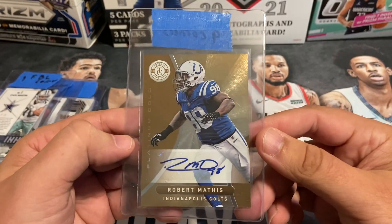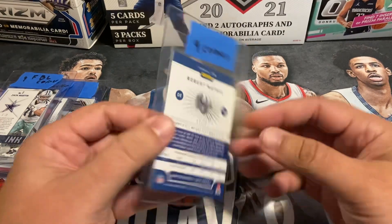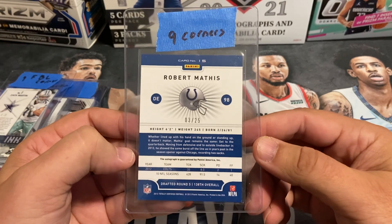Robert Mathis from Certified 2012 — this is a gold parallel numbered out of 25. Pre-grade was a nine on this one as well.